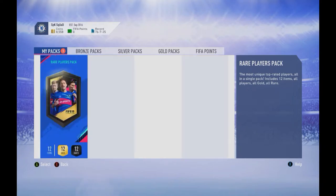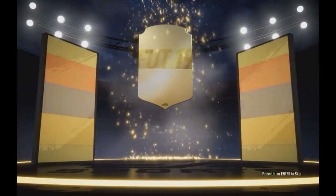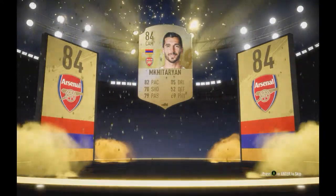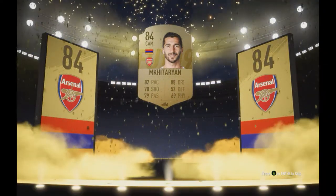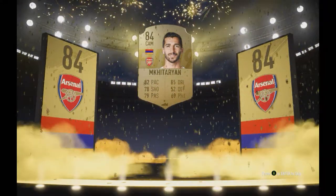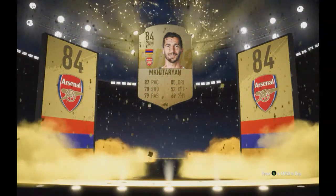Let's check the last pack. One walkout is not enough, come on. I just pressed it by mistake. It's not a walkout — please be a board. I want a walkout. Okay, at least it's a board. We got Mkhitaryan! Not bad — I don't think he's worth much, but he's an 84-rated player which will help us. I just wish we'd get some Liverpool players so I can do the SBC.